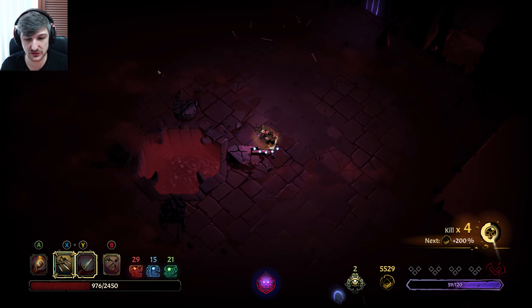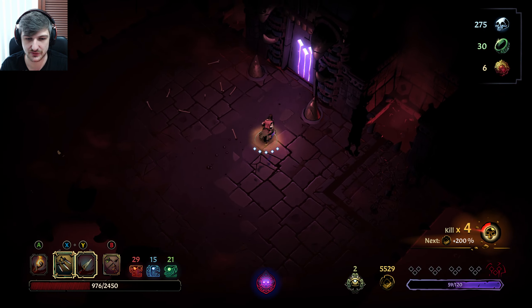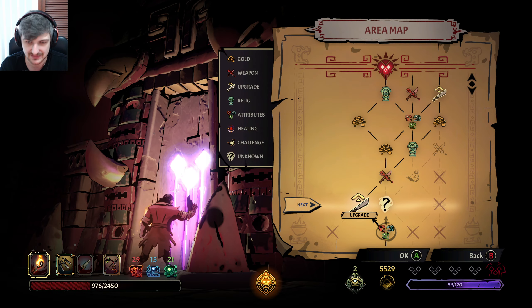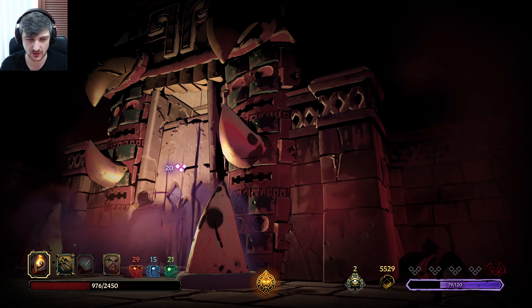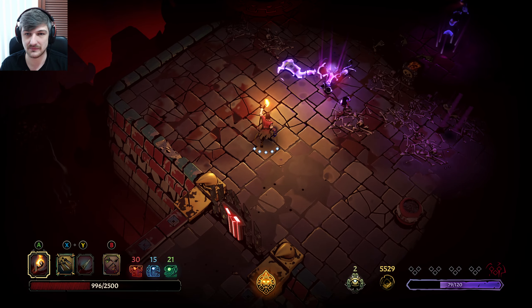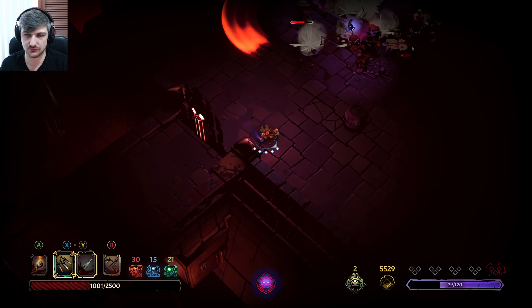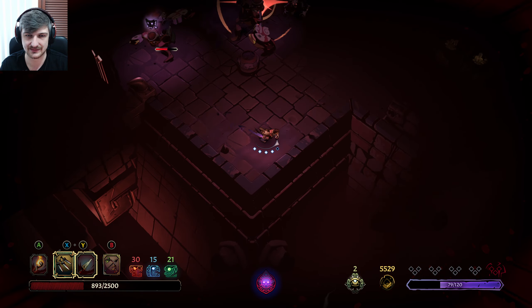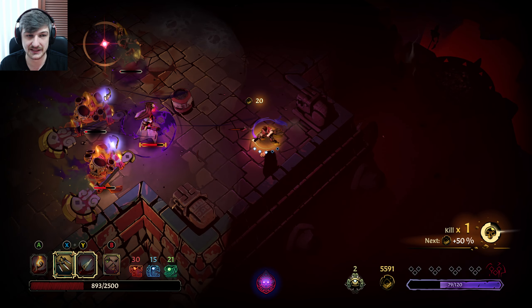We do have 274 skulls, so even if we don't make it through, this is a victory for us — that means we can buy that insane upgrade. We're going to go to the unknown room by the way. That area where we should have got an attribute and didn't — this is what I'm talking about. I don't know where it is, it wasn't in that last room. It's the exact same room we had yesterday and I was furious.